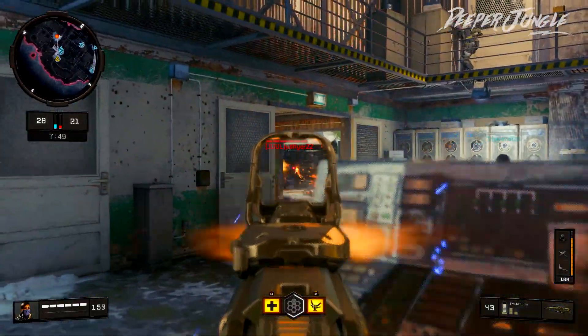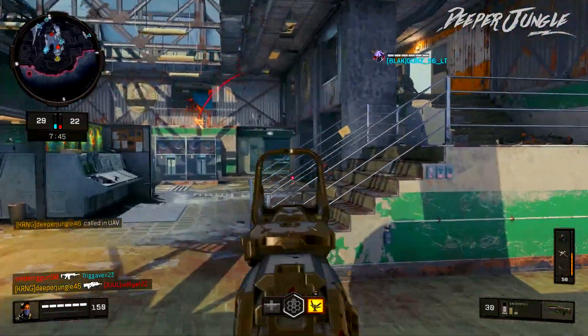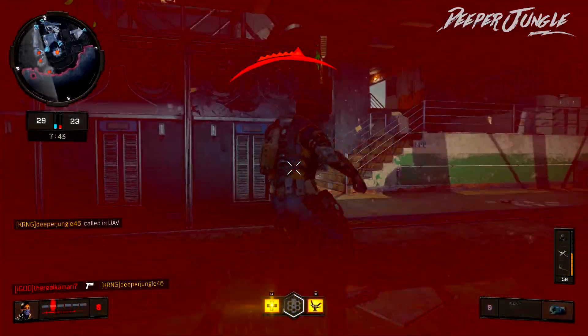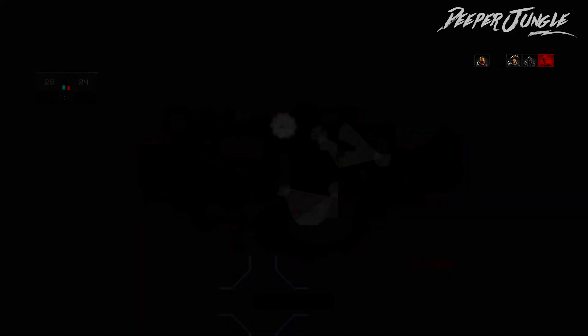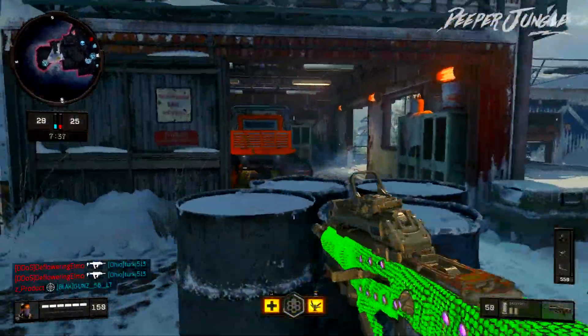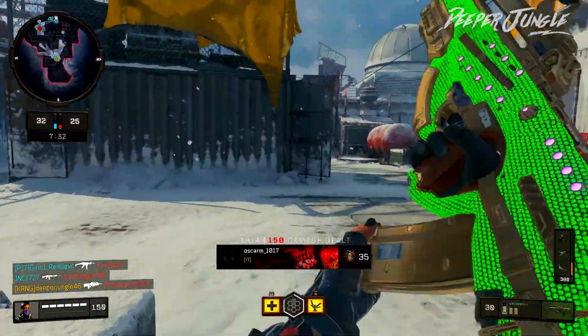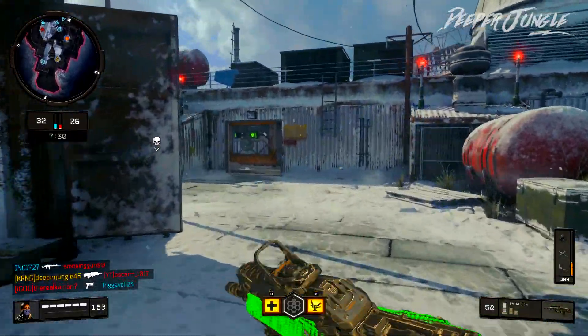Moving over to the other attachments, I am going to be using hybrid mags. That's because you want to be able to reload as quickly as you possibly can, and you are going to be getting a little bit of extra ammo, which is always very nice. Moving over to the third attachment, we are going to be using quickdraw, so that you can get your iron sights up as quickly as you possibly can to lock onto enemies and take them out.